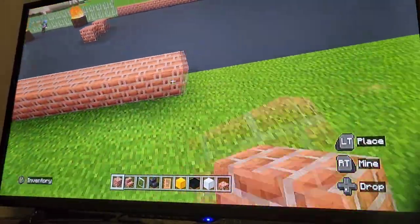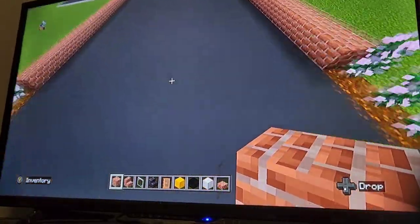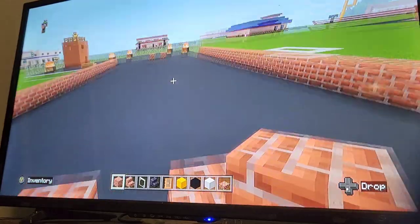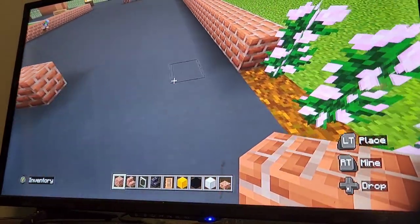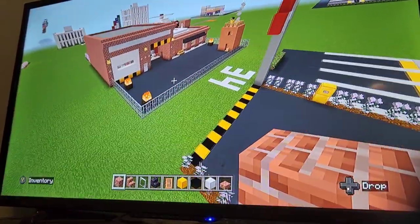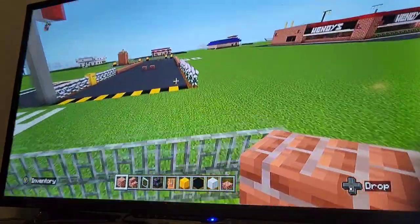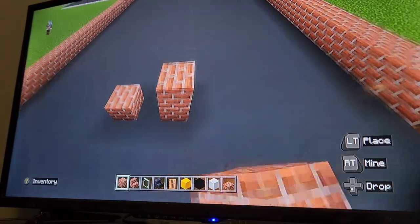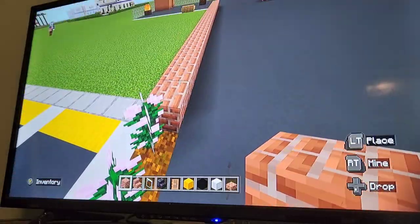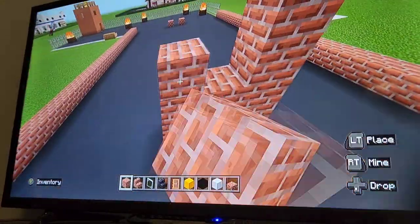Don't do bricks for the middle blocks because that limits the space inside the fire station. Put bricks lined up with the other two bricks with a gap of six. Now that you've done that, extend those bricks up by six — one, two, three, four, five, six. Here where the iron doors are going to go, make sure you connect the bricks at the top.